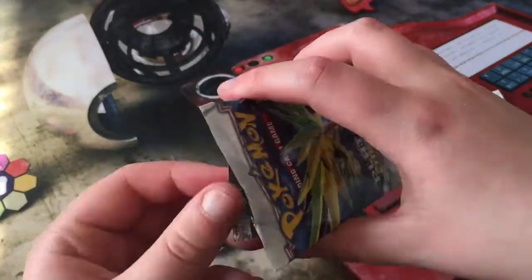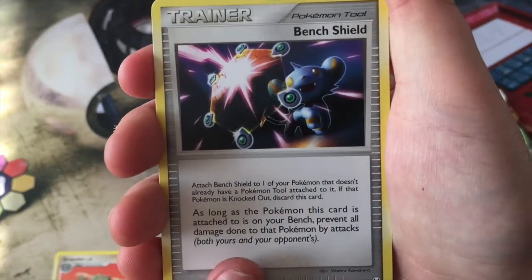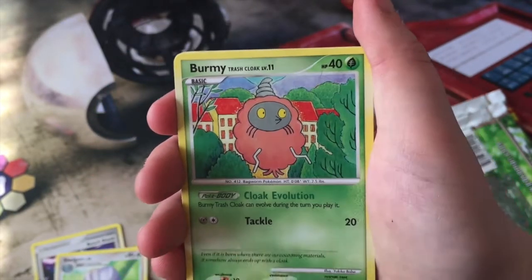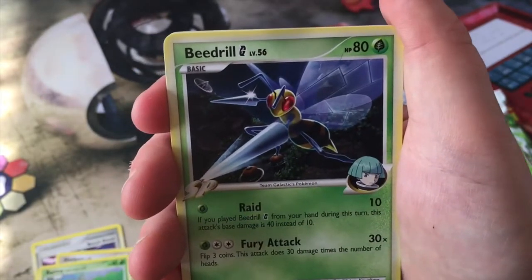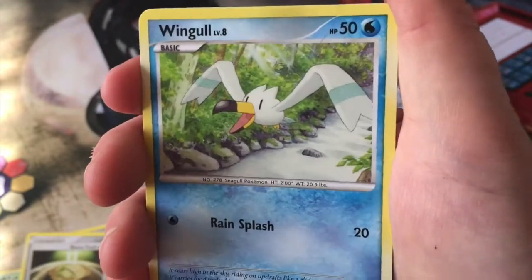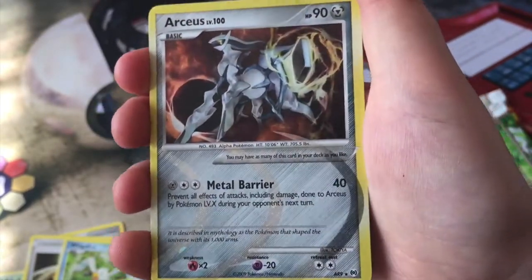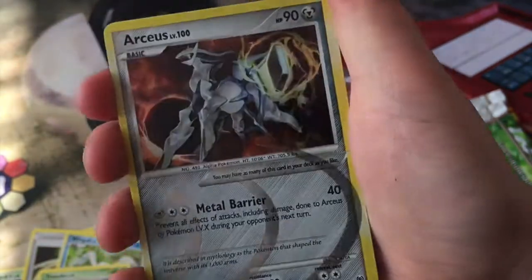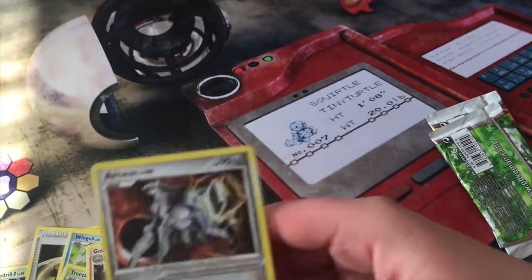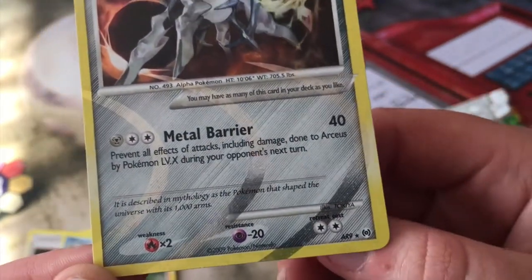Onto our next pack — the Zapdos pack. We have a Graveler, little Claymation again. A Bench Shield. We have a Shelgon — look at that art, so cool. A Burmy again. We have a Beedrill and a Dome Fossil. We have a Wingull with a different artwork from the last one. A very cute looking Turtwig playing in the treetops. We got another Arceus — that is amazing! And a Golem Rare — very awesome. We have another Arceus — that is amazing, so that's probably the full Arceus collection line.